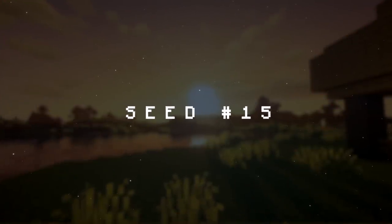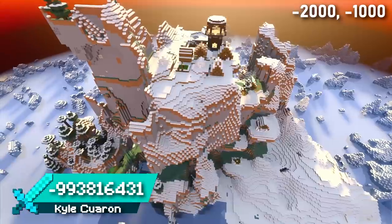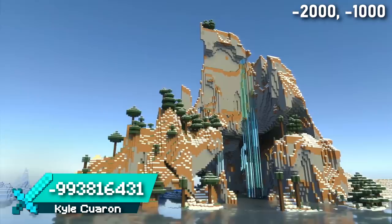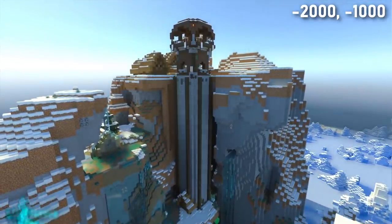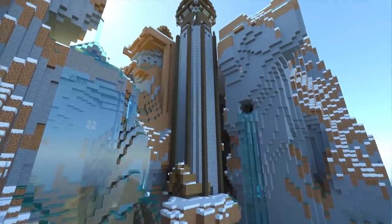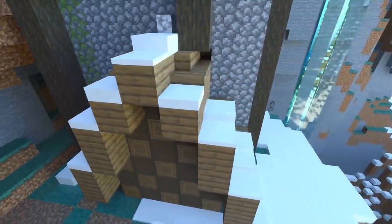Seed 15 has one of the craziest and most unique village locations you're ever likely to find. This snow village generated on incredible windswept terrain surrounded by frozen ocean. There's even a super tall outpost that runs through the middle of the island. At the bottom of the outpost, you can find a house which is merged with the cobblestone.